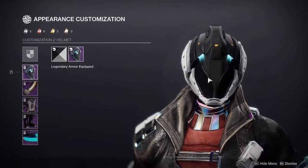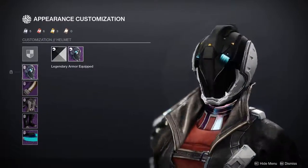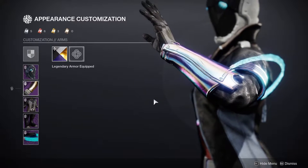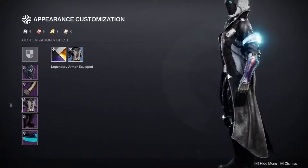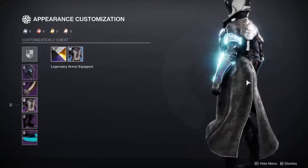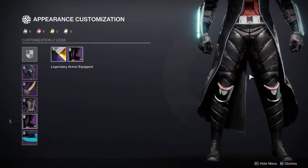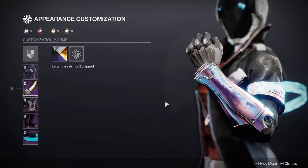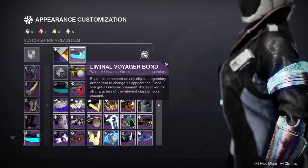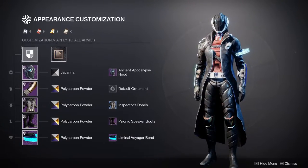For the helmet, we have the Ancient Apocalypse Hood — this is actually the original gambit armor for the warlocks, and I love it, it came out really cool. The arms are from the Tusk Allegiance set because I really like them. The chest we're using is the Inspector's Robes from this season — it's like a blue, and it's such a good trench coat. I love the fact that the shader turns the shirt red, which is why I'm using that shader. For the boots, we're using the Psionic Speaker Boots, because they look really good with this whole set and the arms have a pattern that's the same as the boots. And for the arms, we're going to be using the Luminal Voyager bond because it looks really good with it — it has blue, and the helmet has blue as well.